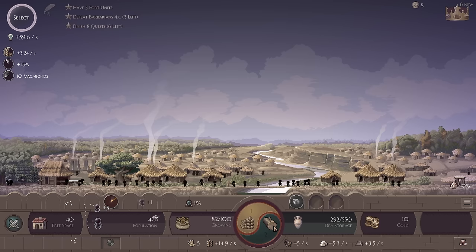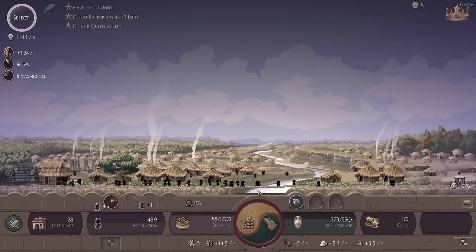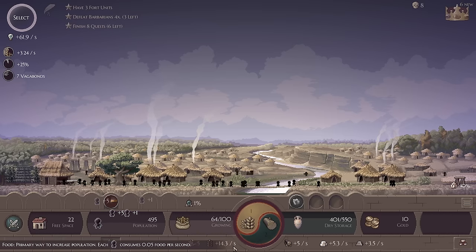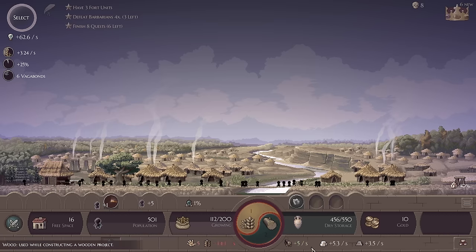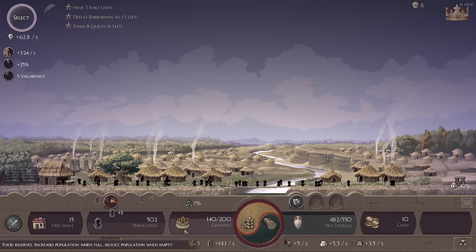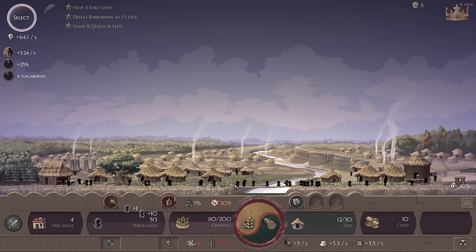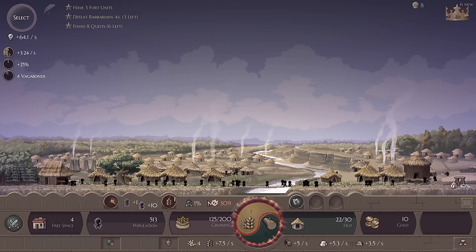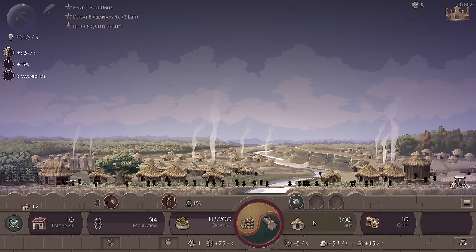Let's go ahead and spend a little bit of this extra wood we're getting from our lumber mill to buy dry storage. Dry storage is going to be good just for slightly slowing down our growth. We've got people disposed onto the lumber mill, that's upping our wood production. I actually want to take away from some of this vast food production because if you let your civilization grow too fast you can start to get uprisings and fires and other issues. So there's quite a lot that can go wrong.